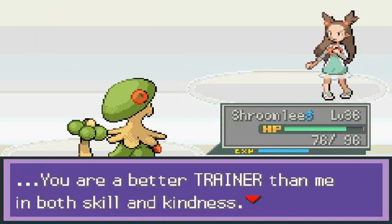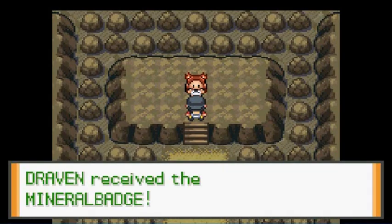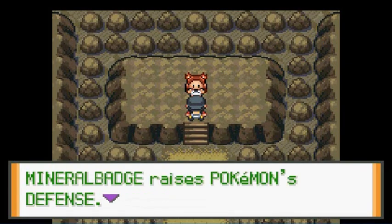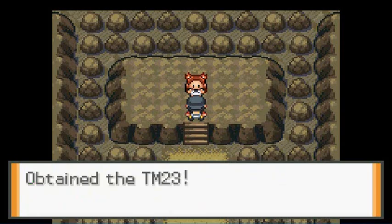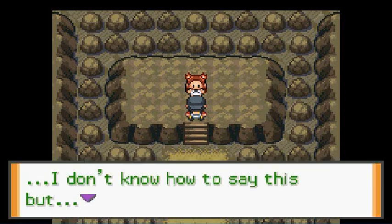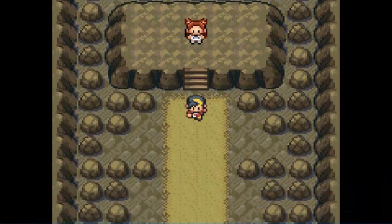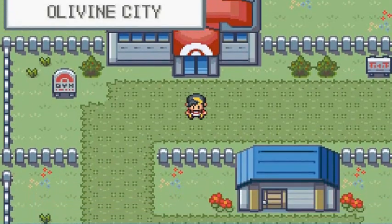Jasmine says: 'You are a better trainer than me in both skill and kindness. According to league rules, I confer upon you this badge.' She is very proper. We got our sixth badge — it raises Defense — and she gives us TM23 Iron Tail as well. A woman of few words!